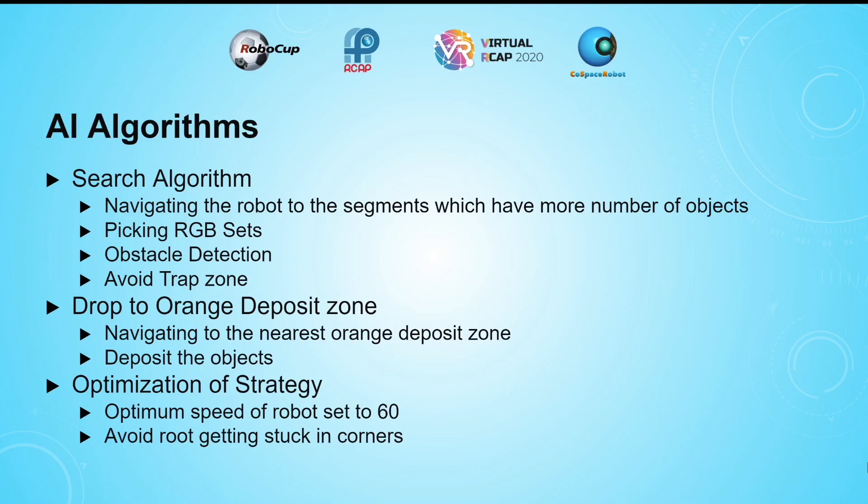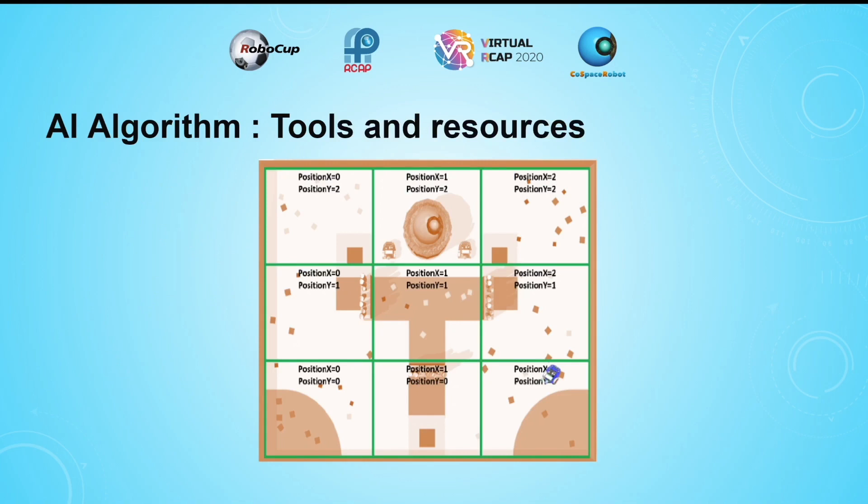For the robot to get the most points most efficiently, I made it navigate to the segments which have the most number of objects. While navigating to the segments, it will also try to pick up the RGB sets. It also has obstacle detection and trap zone avoidance. For the orange deposit zones, it navigates to the nearest one and deposits objects. We set the speed of the robot to 60. I used map resources to find the positions of every point in the map, so the robot could easily find the orange zone and go there when it had a full amount of blocks.